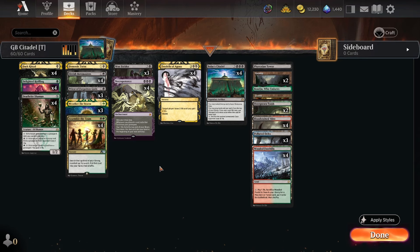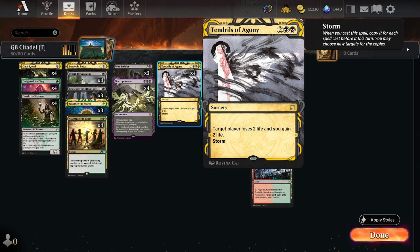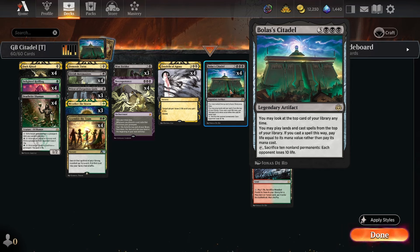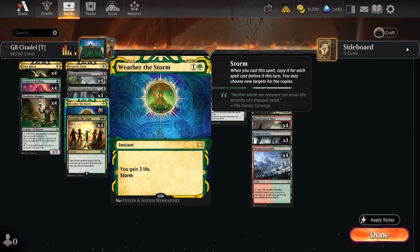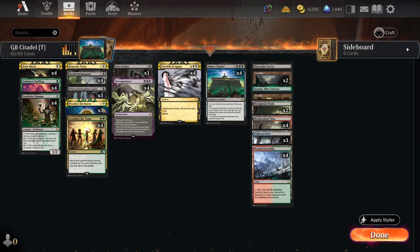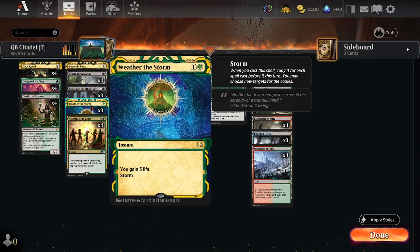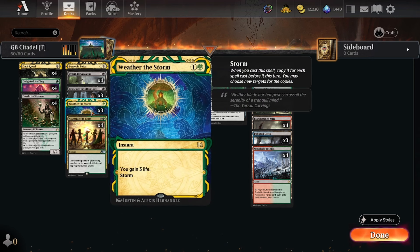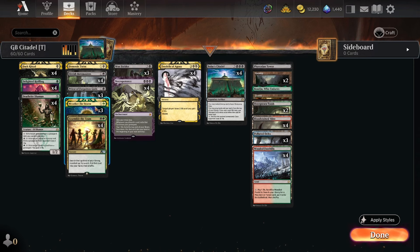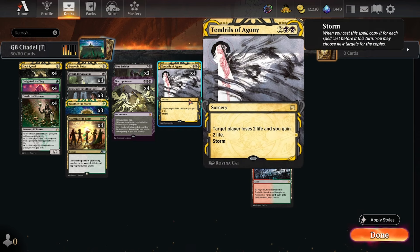Our actual kill: we have four copies of Tendrils of Agony — target player loses two life, you gain two life, with Storm — and we're planning on casting a bunch of spells. The life gain also means you can refuel your life total for Citadel. We also have three copies of Weather the Storm: you gain three life with Storm count. So when you're going off casting spells with Citadel and your life total is getting low, Weather the Storm gains a bunch of life back up. It's also useful against aggro — since it's an instant you can cast it on your opponent's turn and get the storm count off their spells too.